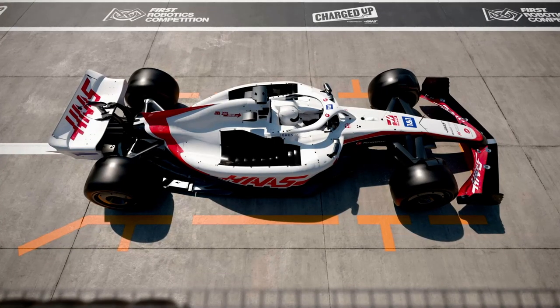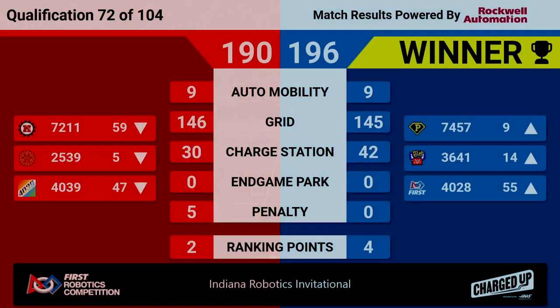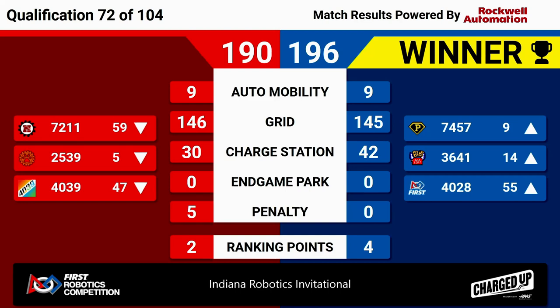We've got a result for match number 72, and it's the Blue Alliance with a score of 196 to 190. High-scoring match, close match — only six points separating these two alliances. All six possible ranking points were earned during that match. It's going to bump up all three Blue robots in the rankings. Super-Duper Robotics almost in the top eight. Over on Red, it's actually going to knock down the Krypton Cougars — they were third, now they're fifth. Shaking up the top eight a little bit as we get closer to Alliance selections. Congratulations to our three winning Blue bots.